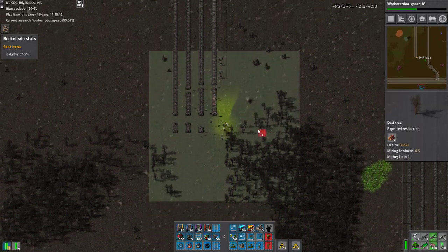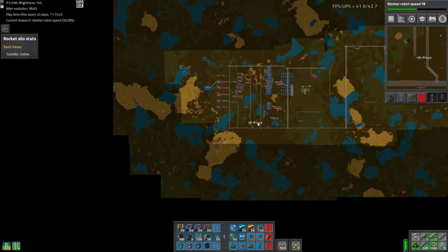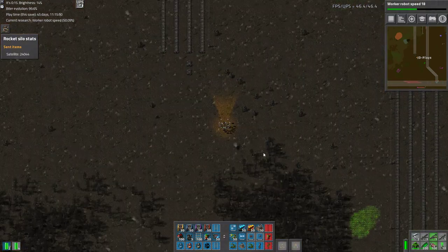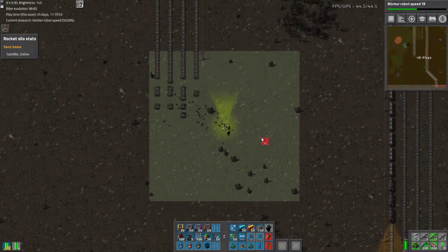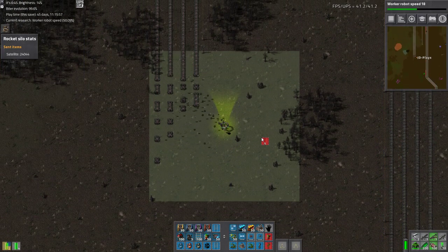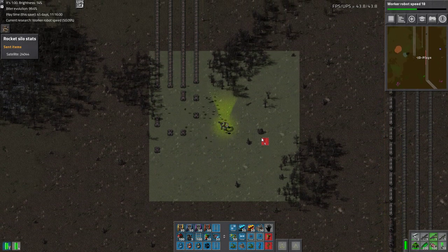We're burning through what stockpile there was. It did fill all these chests and they went all the way around here. I've used the power of sneakernet and moved stuff across. There's still more in storage, but I'm sick of using sneakernet and I want blue circuits up and running.